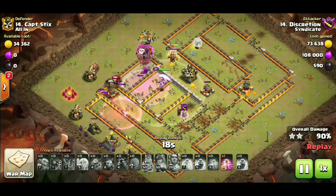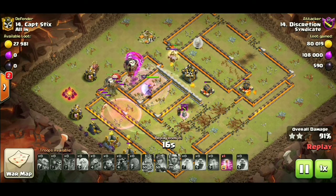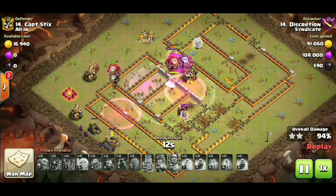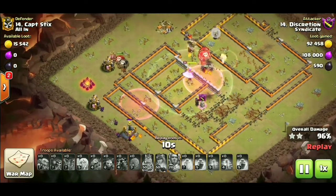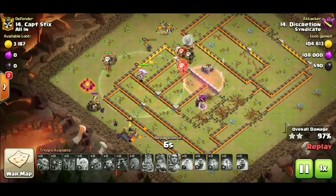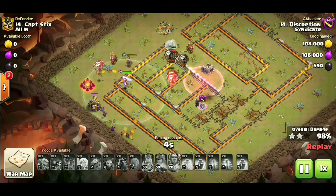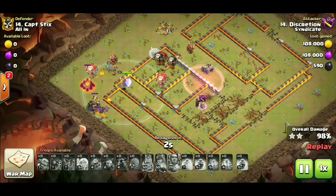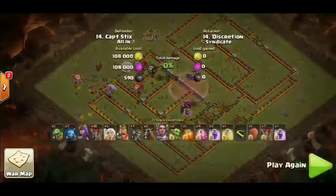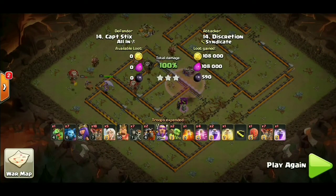Oh, like nothing actually cut his ability there, but nonetheless smash this base. Now it's just up to the cleanup guys — really smooth hit by Discretion taking out their number 14. This is a mirror hit right here, real good stuff. Queen walk LaLo smashes bases guys. We're gonna get into the next one right after this.